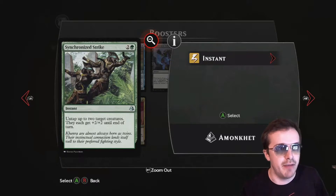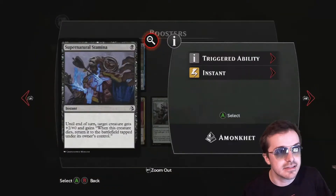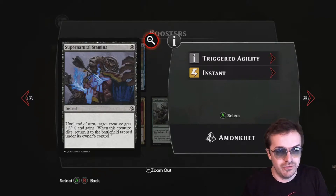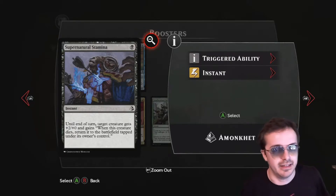His power equals the enchantments and sorceries in your graveyard — that's pretty good. And then this is not indestructibility, it's a step above that. For only one black, target creature gets plus 2 plus 0, and if it does die, return it to the battlefield tapped. That's far and wide better than indestructibility because it still allows the creature to be killed — for enter-the-battlefield effects. I like that.